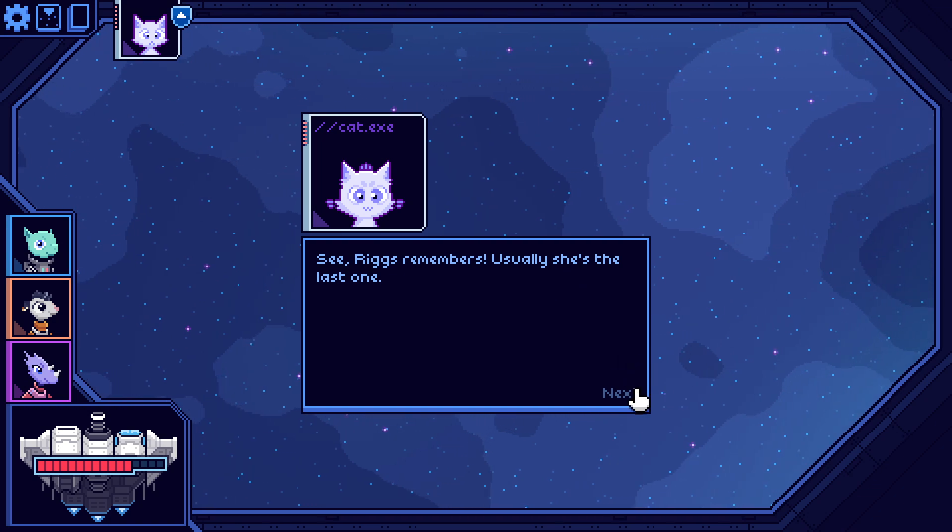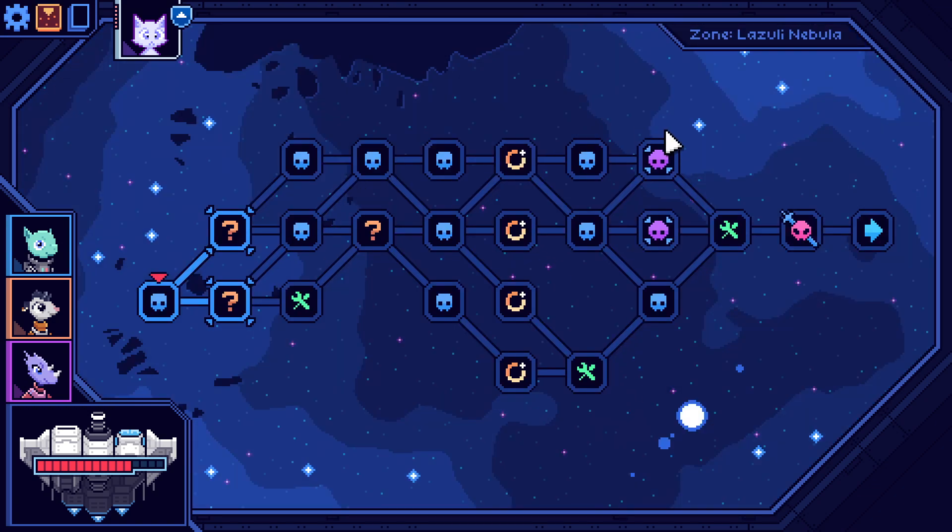We've got the coordinates of the Cobalt programmed in — let's get there and stop the time loop. Rigs remembers; usually she's the last one. Here is our sector layout. Like Slay the Spire, we have random events, normal enemy combats, bonfires, a chest in the middle, elites, and of course the boss. Very reminiscent — we played a whole bunch of Slay the Spire the other day.